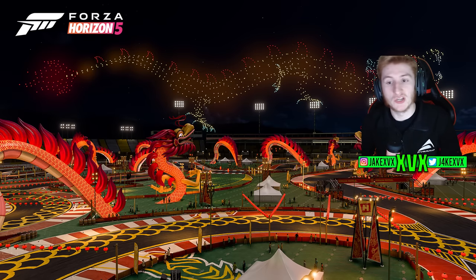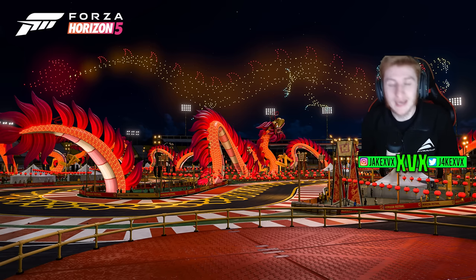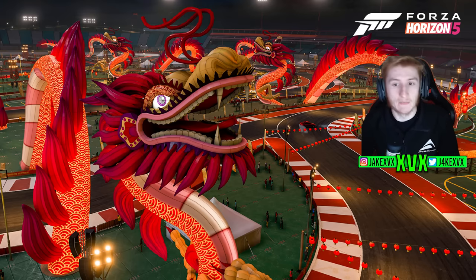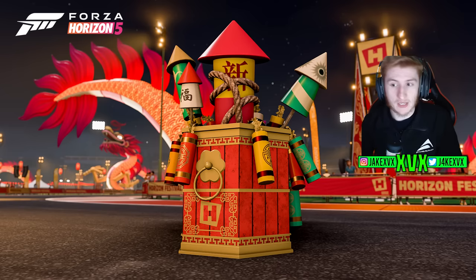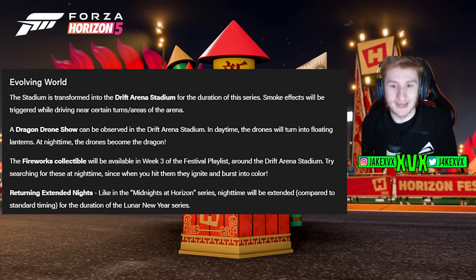The stadium is transformed into a drift arena for the duration of this series only. Smoke effects will be triggered while driving near certain turns and areas of the arena. A dragon drone show can be observed in the drift arena as well — in daytime the drones will be floating lanterns, and at night time the drones become the dragon. That sounds awesome. The fireworks collectible is a new collectible available in week three around the drift stadium, and it seems you'll have to search for these at night time only.